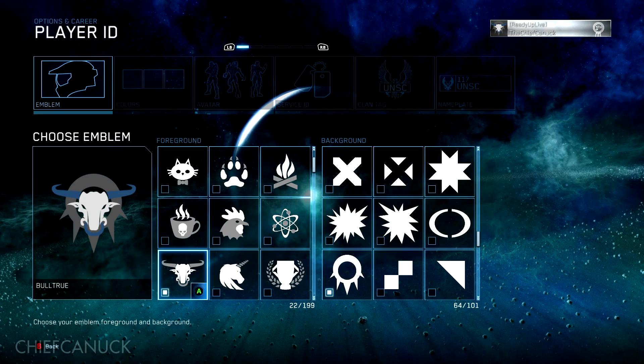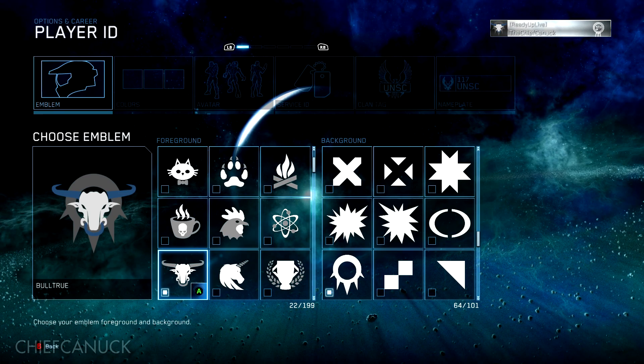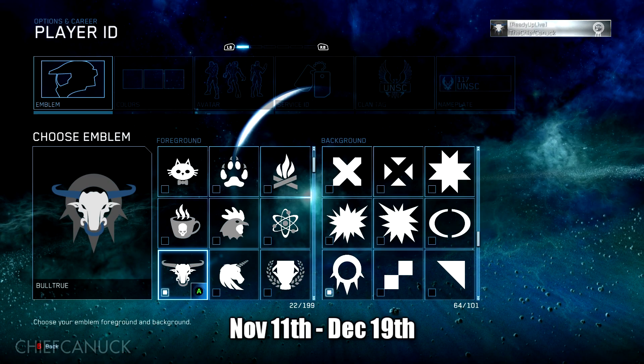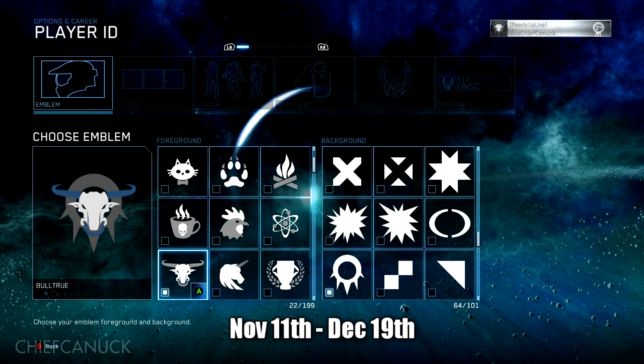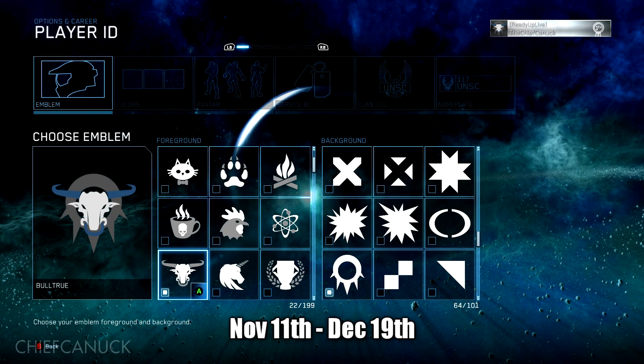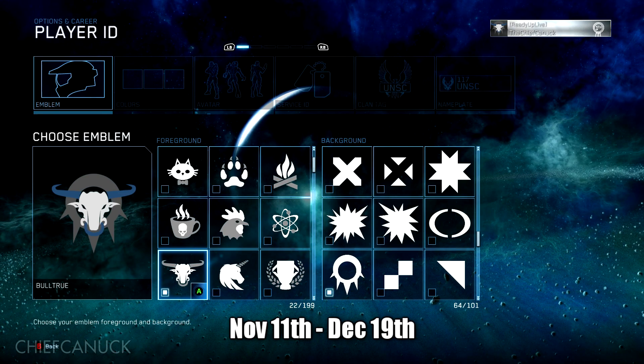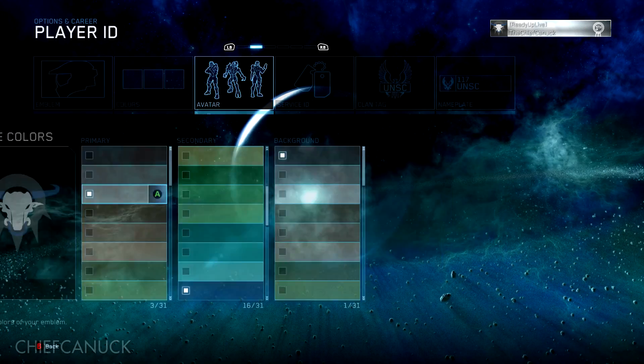Now these are for those who fall within the compensation eligibility. Basically, you had to play Halo: The Master Chief Collection from November 11th through December 19th. You had to have some sort of activity — whether it's a campaign, custom game, multiplayer, something online with Xbox Live — then you qualify for these items.